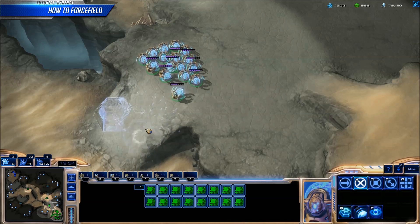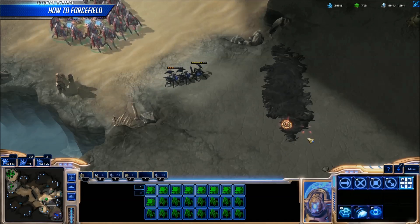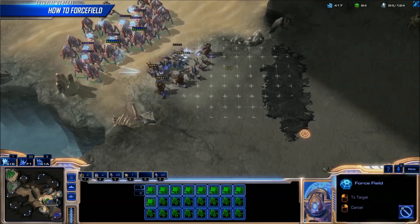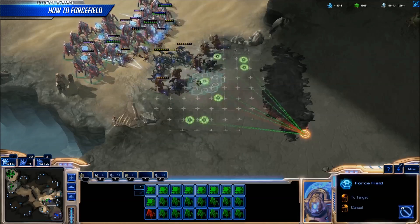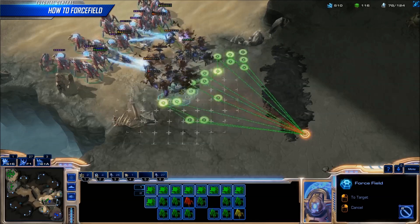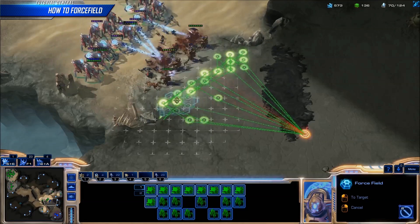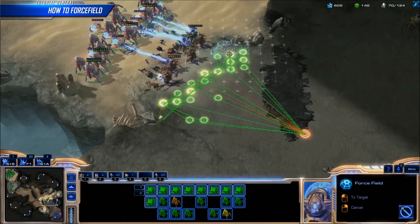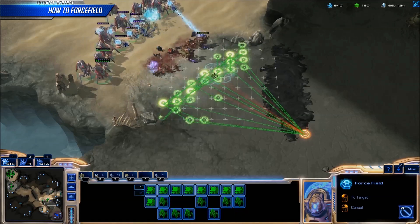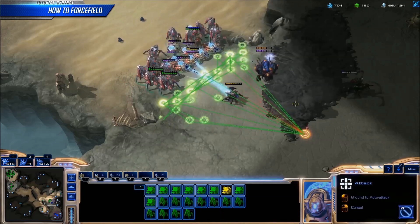One last bit of advice: do not use shift to cast force field. If your sentries are attacking something or have another command, like a move command, they will wait until after they are done with that command before casting. This means if you were to use shift to cast force fields in a battle, the force fields would only be cast after the battle was over, because the sentries, being on your main army control group, would have an attack move command and enemies to attack.